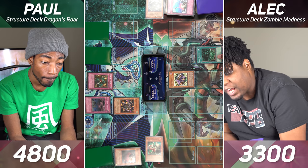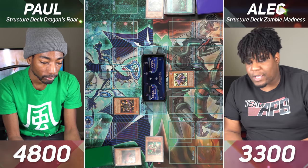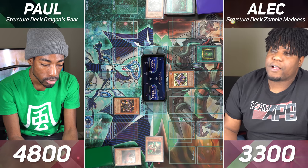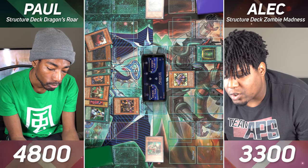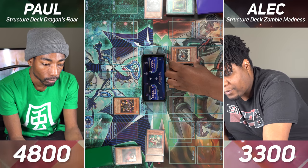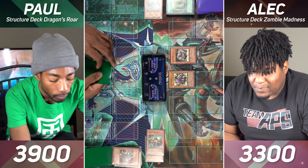I'll draw for turn. I will activate my Giant Trunade — return all Spell and Trap cards on the field to the hand. Next I will activate my Book of Life — I can Special Summon a Zombie Monster from my graveyard and banish one from yours. I will Special Summon my Ryukoki and banish your Masked Dragon. Now I'll enter battle. My Ryukoki with 2400 will attack your Twin-Headed Behemoth. And then my Spirit Reaper will attack you for 300, and another card discarded from your hand.